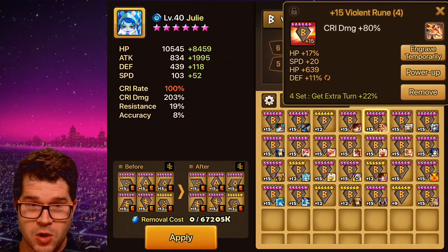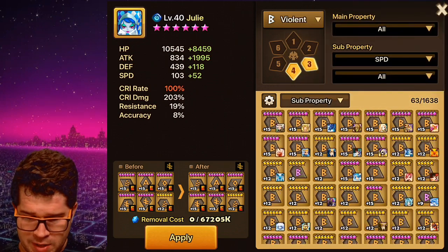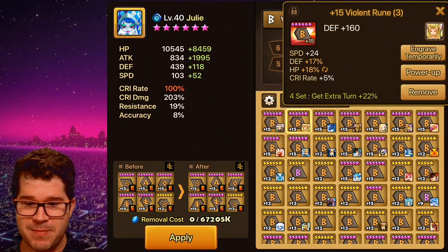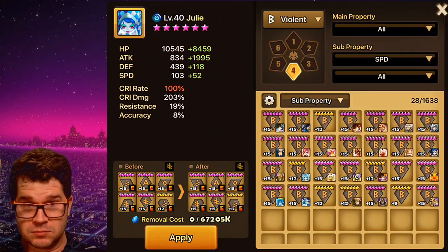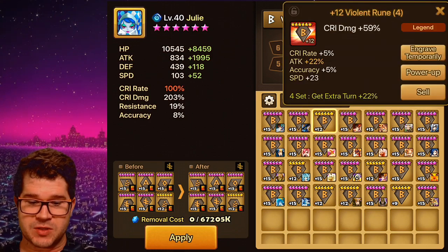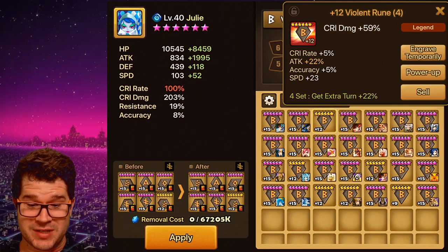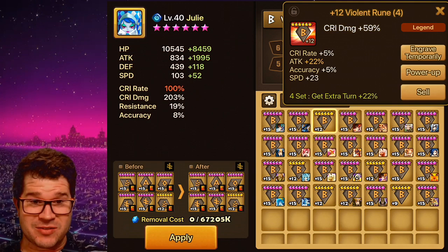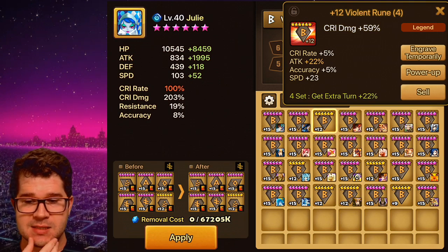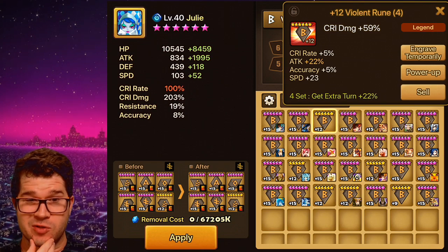With this other rune I got the other day — the 24 — my violent set just went through the roof. This opens up a lot of different options for a lot of different play styles. I'm holding off on my swift rune — my swift rune is an attack slot 6 until I feel a little more comfortable with the rolls. There are multiple low rolls in stats that I want.